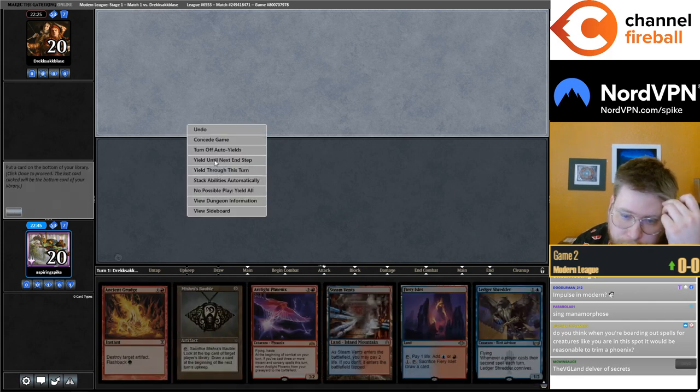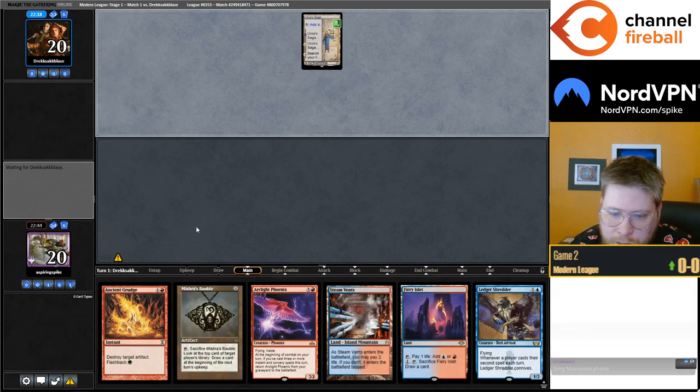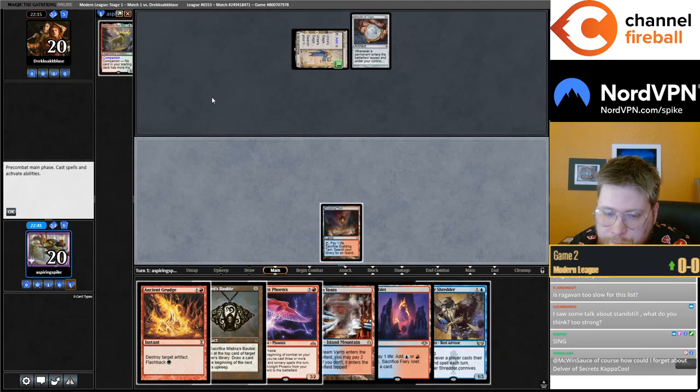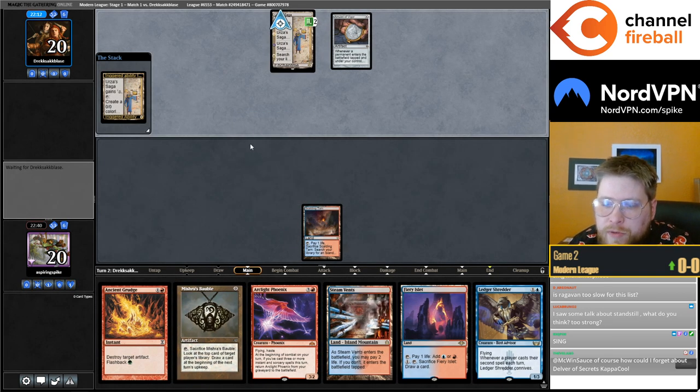It's pretty close between putting back Grudge and Iteration. I think I'll put back the Iteration because the Shredder is going to give me some card advantage here. Happy to have that now — doubly happy. Although I can't even Shredder turn two; it's too slow. I have to Grudge.